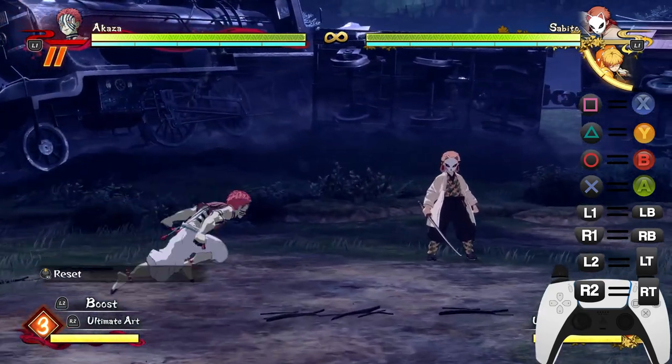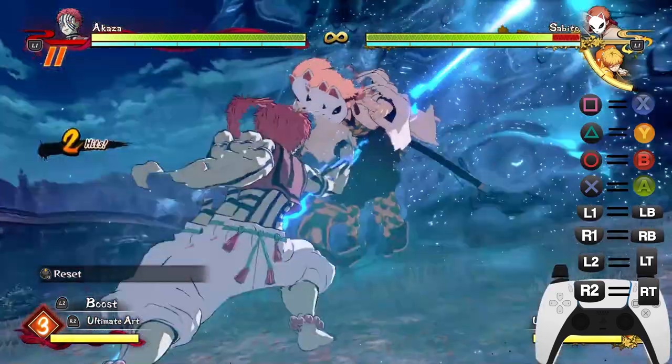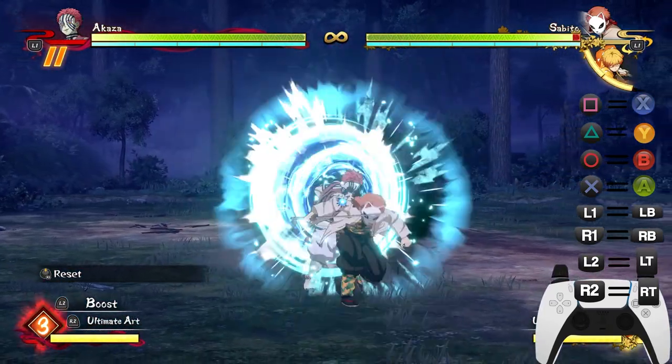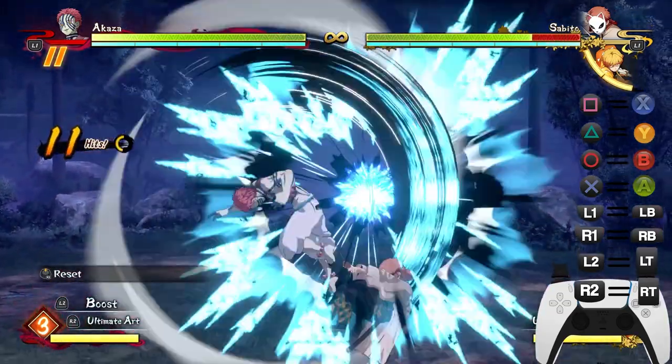He's very good for offense — just remember that. Keep in mind you can run a lot of offense with Akaza, 100%. Let's look at his up tilt. You can obviously extend combos with this.